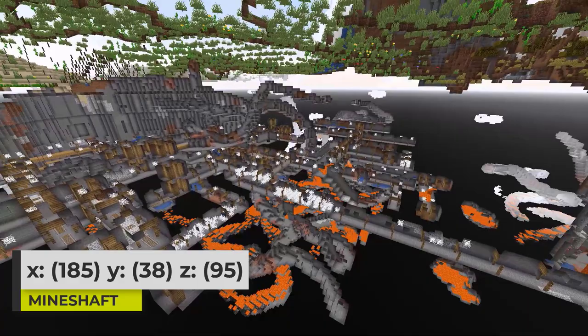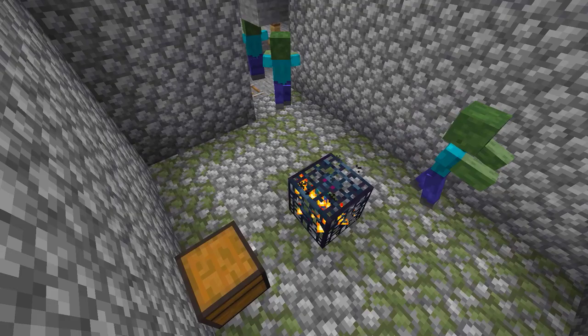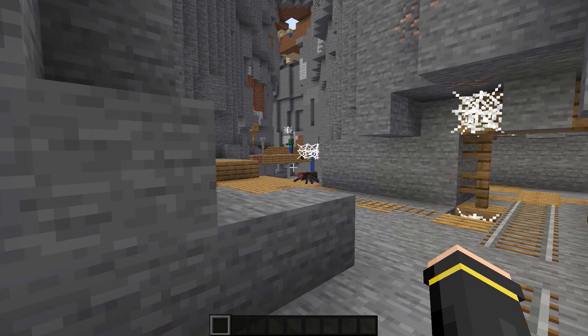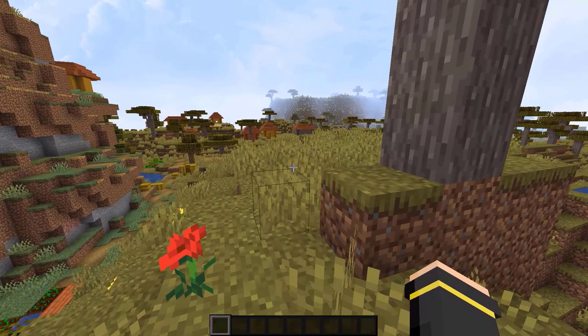Very close to the spawn underground, you can find a mineshaft that actually leads right to a zombie spawner. Of course you get the loot from the chests here, and there are two of them. You can use the spawner to create a zombie farm for all of the zombie resources, and you can also explore the mineshaft too.